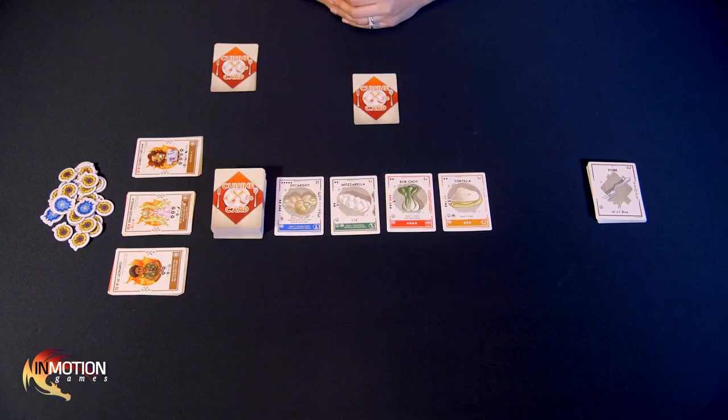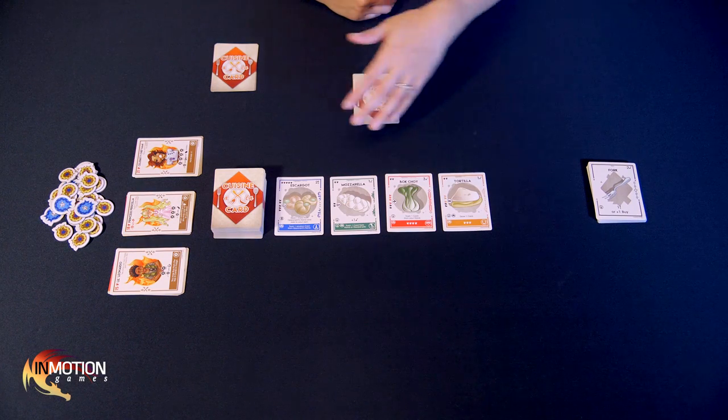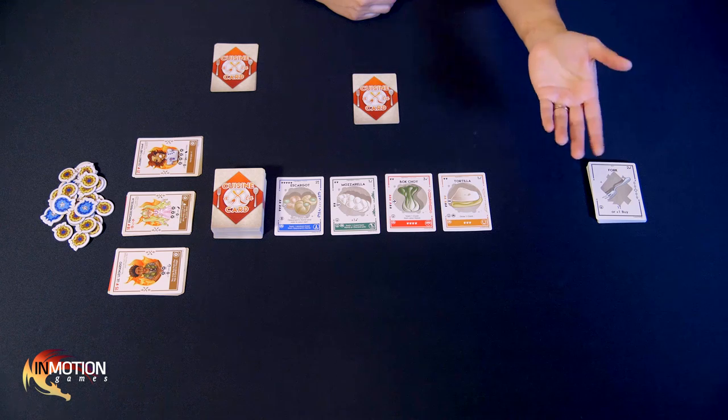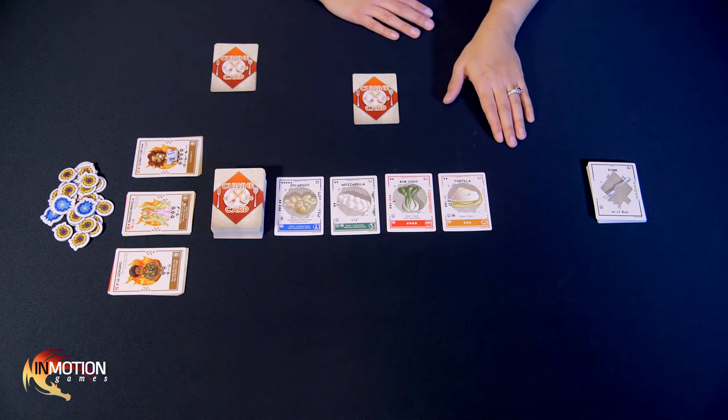With our starting deck, the marketplace, and our judges all in place, our setup is done and we're ready to play. During the game, players take turns buying ingredients from the marketplace in order to build their dishes. In between each turn, the marketplace conveyor is going to move, changing what ingredients are available for sale each turn. The player who goes first is whoever has cooked most recently.